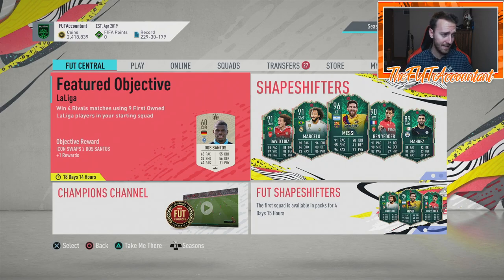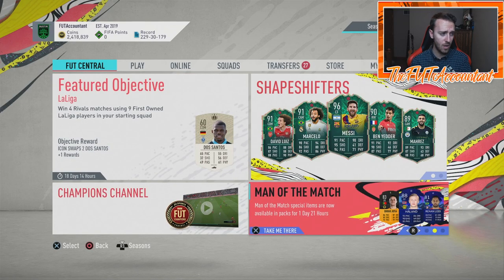We'll cover SBCs, objectives, new cards and packs. We have the Shapeshifters promo going on right now, Man of the Match cards in packs, and Prime Icon Moments — which are the best thing to trade with at the moment, in my opinion. There's also tons going on with Champions League and Road to the Final stuff this week.